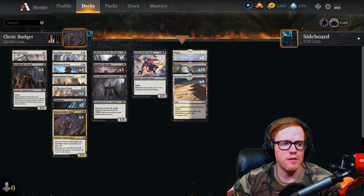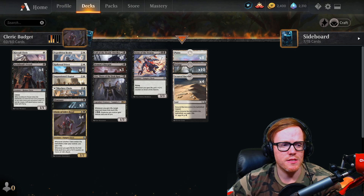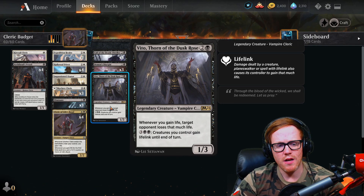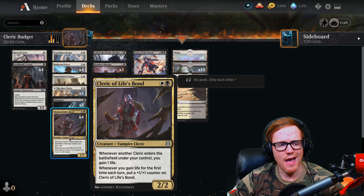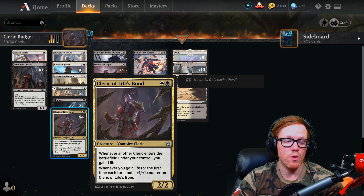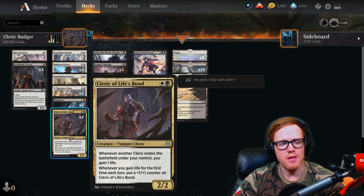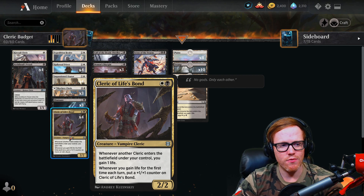How we do this is pretty simple. If you haven't seen the budget deck video I did earlier, the goal is to get Vito out on the battlefield because whenever we gain life, our opponent loses that much life. With Zendikar Rising, they added the Cleric of Life's Bond, which is a cleric that whenever another cleric enters the battlefield under our control, we gain one life. And whenever we gain life for the first time each turn, we get to put a plus one plus one counter on a cleric. In a weird way, this is like a second Howled Priest for the deck because the whole deck is clerics.